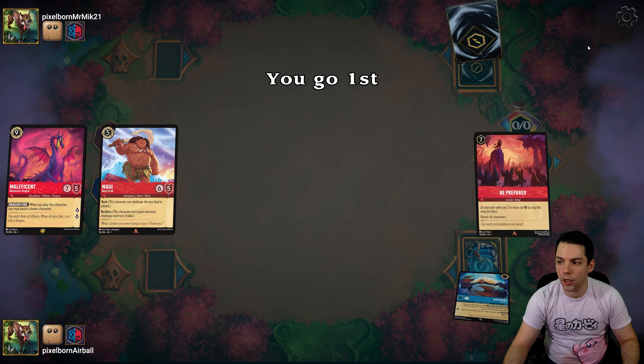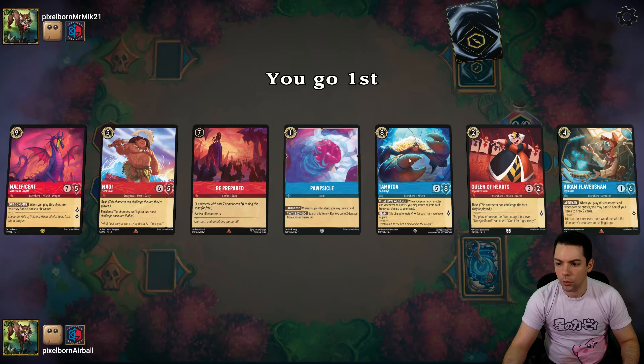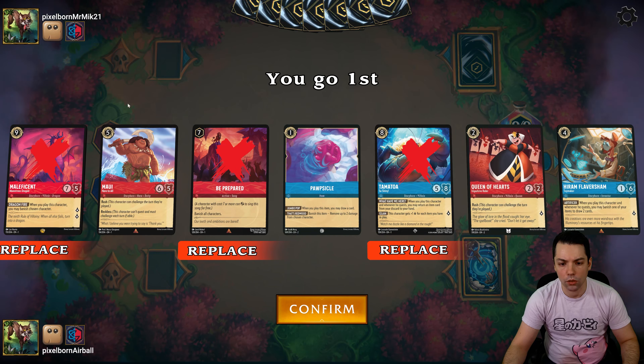When you play Flavorsham and when you quest with him, you can throw away the Popsicle and draw two — so it turns your Popsicles into draw threes. And if that wasn't enough, if they're in play they buff Tamatoa, and if they're in your graveyard when you play Tamatoa, you get to rebuy that Popsicle and play it again.